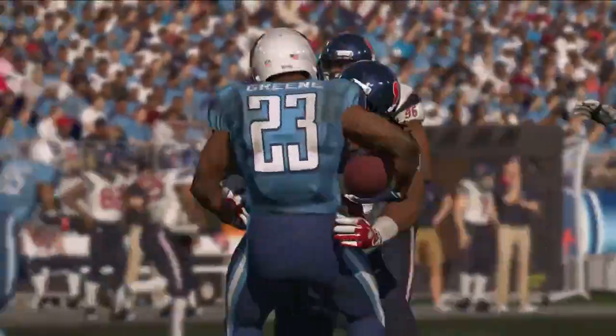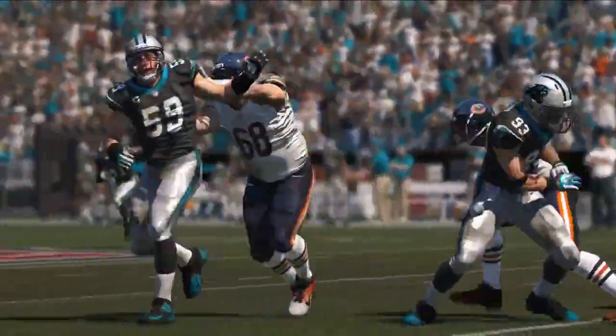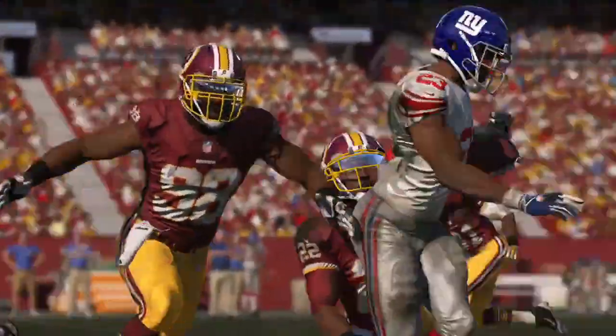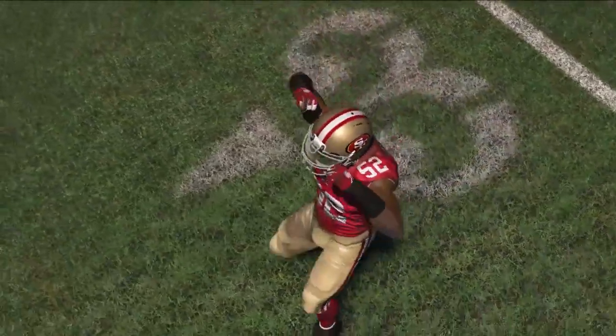A conservative tackle will wrap up a speedy or agile ball carrier in space and is the best option to prevent a missed tackle in a one on one situation. Mastering the new tackling mechanics will allow you to be a dominant force on the defensive side of the ball.